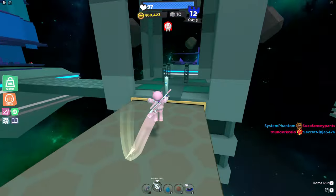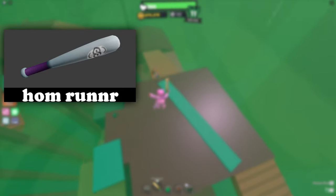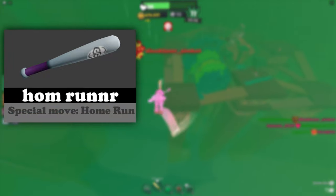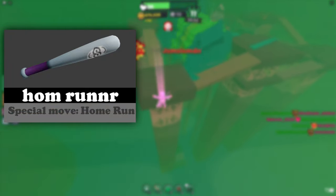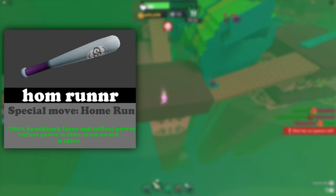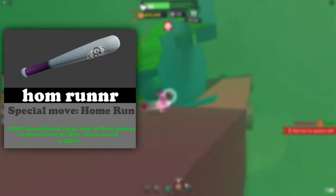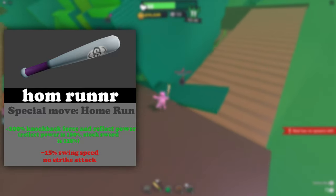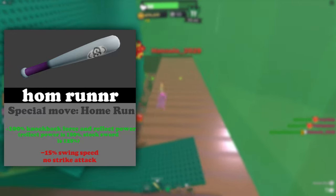Let's begin our journey with the stats. The written stats of the home runner are as follows: it has a special move of home run replacing lunge, which we'll talk more about in a moment. It also knocks back players and reflects rockets twice as strong as the stock sword does. This comes at the cost of a 50% slower swing speed and it lacks a strike attack.